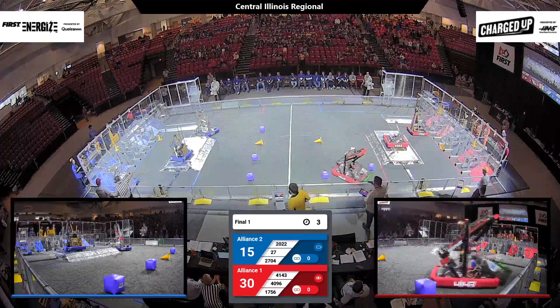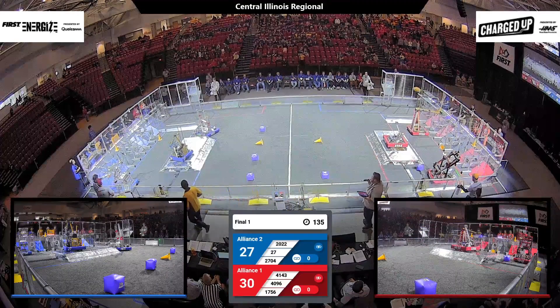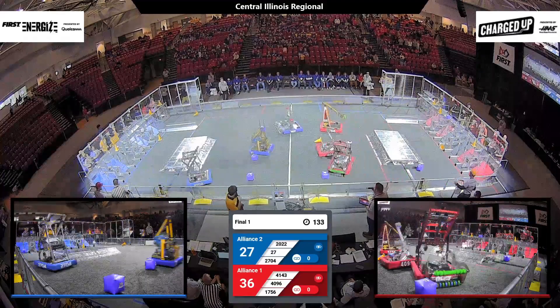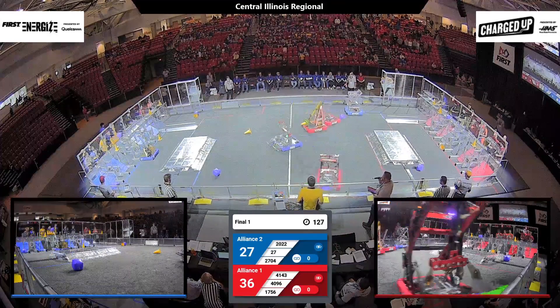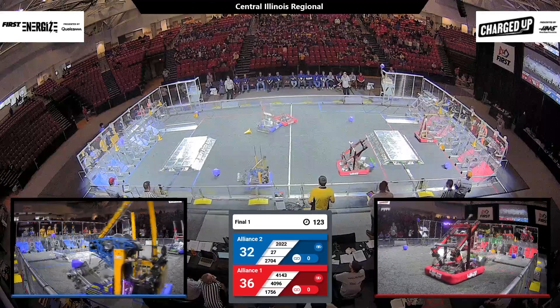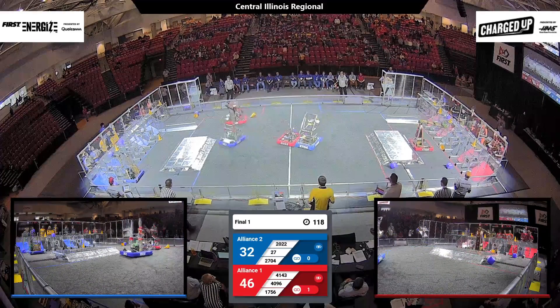Both alliances had one robot docked and engaged on their charge station coming out of the autonomous period. However, the Blue Alliance may have had a contact rule with the charge station, which would result in them not getting that docked and engaged credit. With the 27 points earned by the Blue Alliance, it looks like they did earn that credit, but the Red Alliance is coming into teleoperated mode with the edge, 36 to 32.